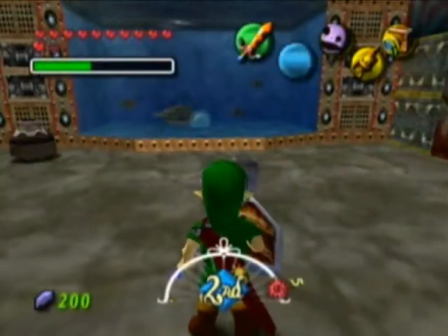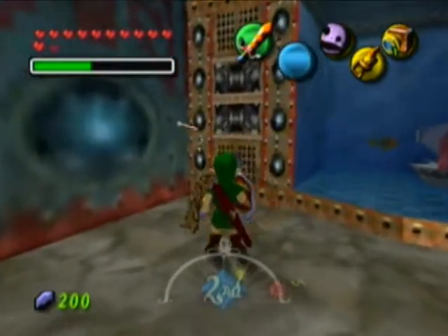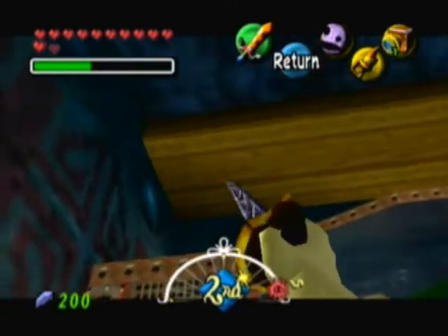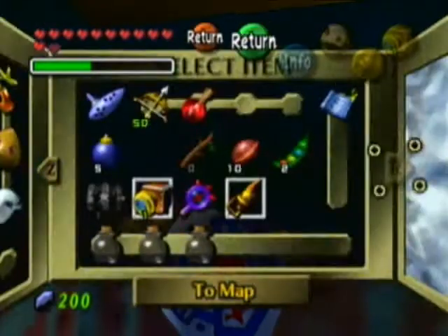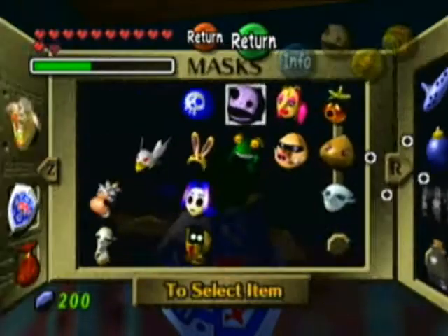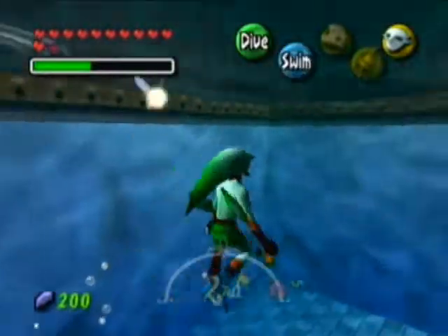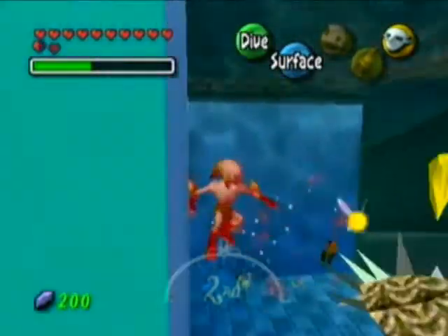Alright, now we're back in the room with this godforsaken egg, and we can finally get it. Here we go. So just pull yourself up. This formula is the exact same for all of these, except that one had the giant skullfish inside of it instead of the shell blade. Wow, I'm actually starting to call these enemies by their real names. Go figure.